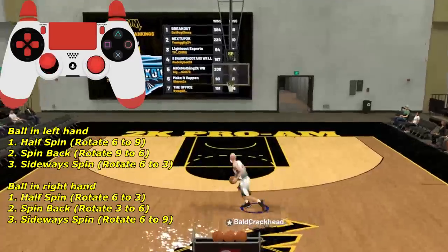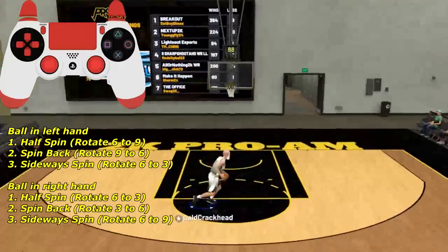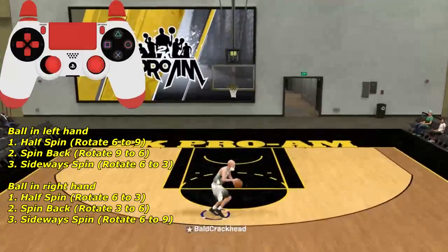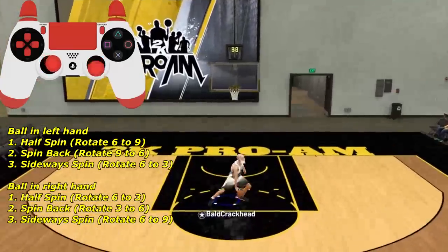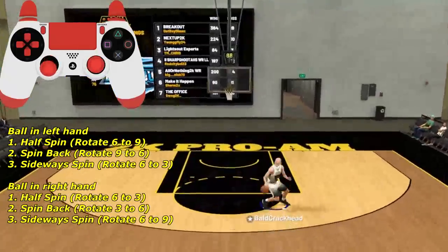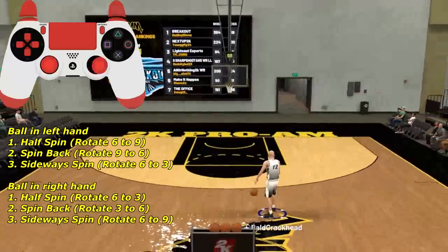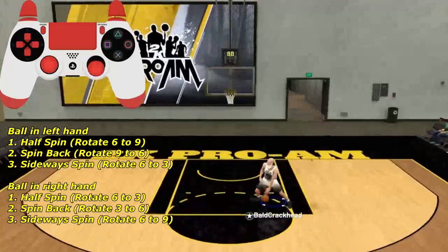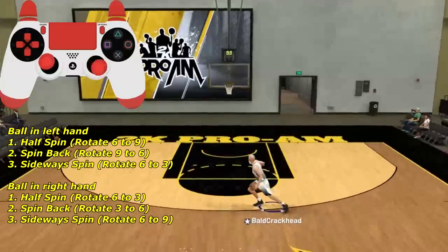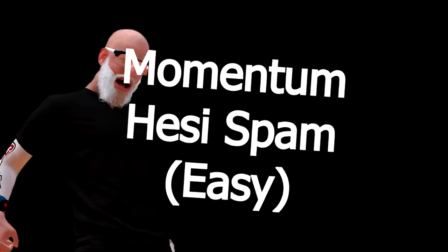Now we're getting into the combo called the triple spin. Start with the ball in your right hand, momentum to the left. Once you have the ball in your left hand, rotate your right stick from 6 to 9 — that's the first spin. Then for the second spin, rotate from 9 to 6, which is just the reverse. For the last spin, do a sideways spin going from 6 to 3 counterclockwise. If you don't understand, replay this part — combos are best learned by watching and doing.